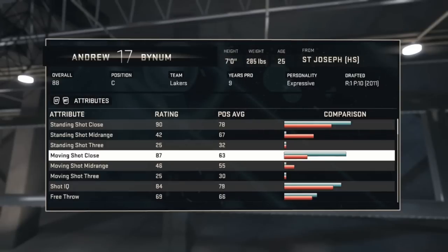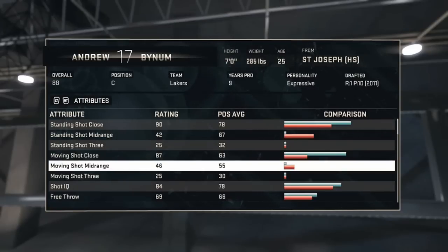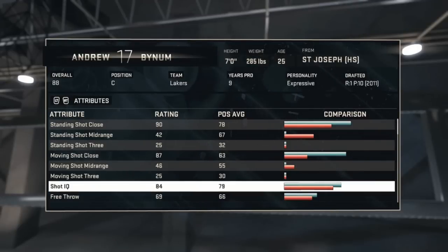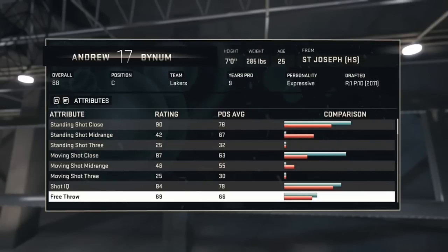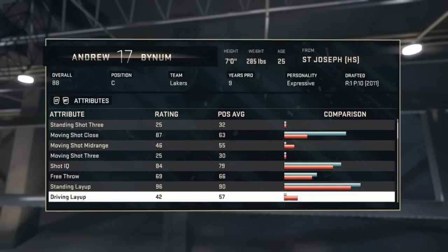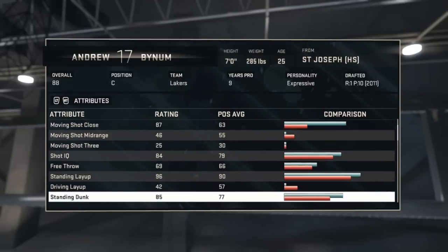He is a center. His moving shot close is 97, so that's still pretty good. Moving shot from mid-range and three is not good. Shot IQ is at 84 — very good for a center. Free throw is not that good, but for a center it's decent. Standing layup is 96 — very, very good.